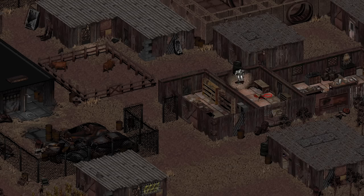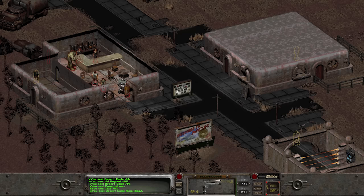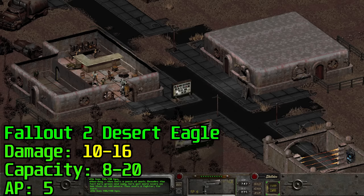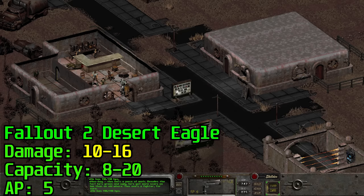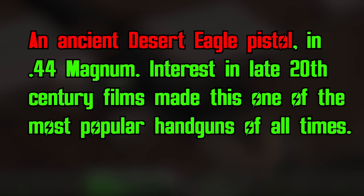In Fallout 2 it appears the same way, with one notable difference: it can be upgraded with an extended magazine pushing capacity to 20 rounds — which would be incredibly heavy. The upgrade can be done by Valerie in Vault City, Skeeter in Gecko, or Algernon at New Reno Arms. It also has competition from the .44 Magnum pistol, which has higher damage and lower AP cost while the Deagle has greater capacity and range. One of Fallout 1's principal developers, Chris Taylor, admitted he included the Deagle because it was one of his favorite weapons.